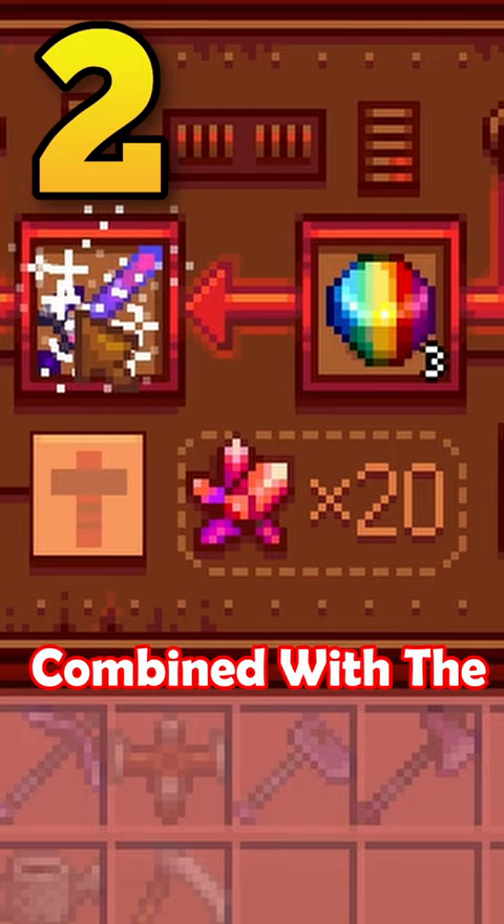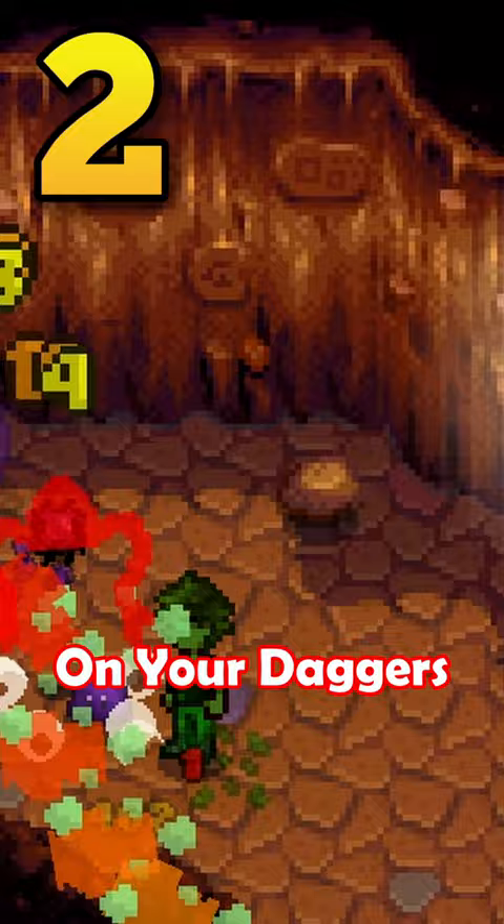The Art of Enchantment combined with the Acrobat profession will allow you to absolutely spam your special move on your daggers and even on your overpowered hammer.